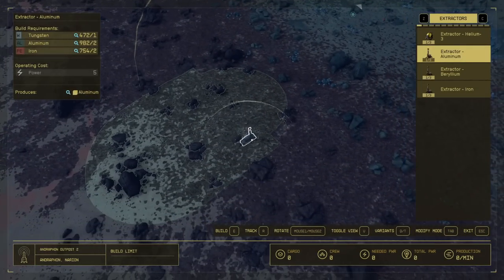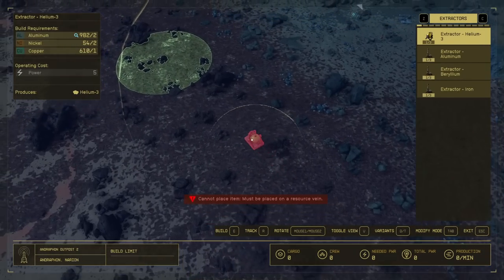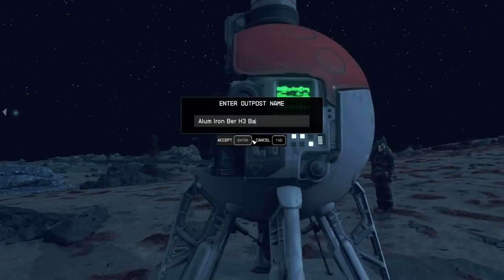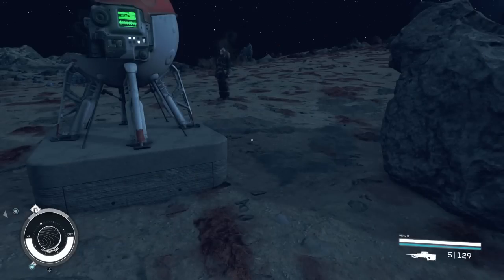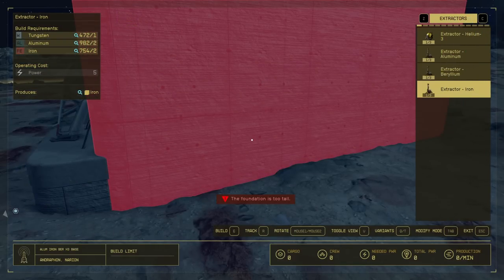Before you get too excited, make sure you have enough aluminum, beryllium, iron, as well as helium-3. Because if you don't, you won't be naming this base — you'll actually destroy it and move it slightly to fine tune it where all the resources are in the circle. You can enter build mode through the base computer, or you can pull out your scanner and then just go into outpost mode.